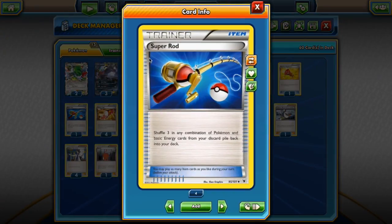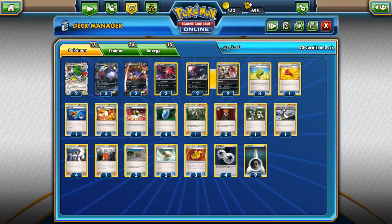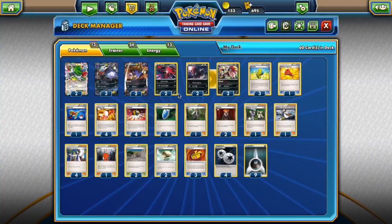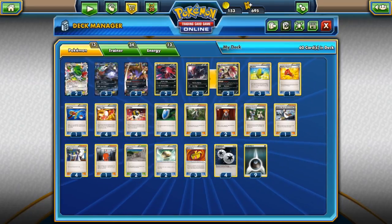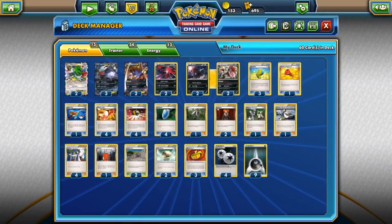We have one Super Rod. The main purpose in this deck is to shuffle energy back. Of course, if we end up discarding a Zoroark early on, or Malamar and all that, we can bring them back. We can also bring Yveltal back against Night March. I would up the count of this card if you're playing in a tournament, but Super Rod is really nice in the later stages of the game — if you still have some Max Elixirs floating around, shuffle energy back, and then you have a very low deck count with a lot of energy, so you're bound to hit one off Max Elixir.